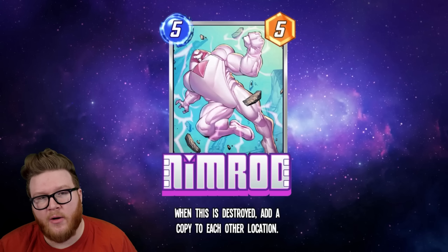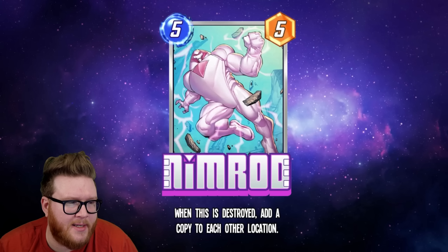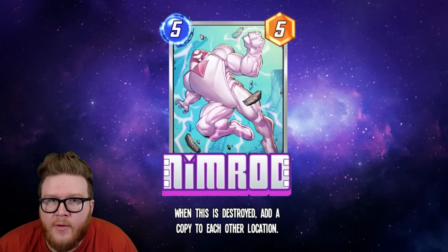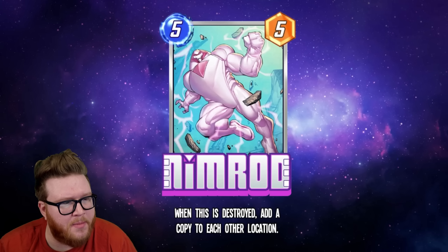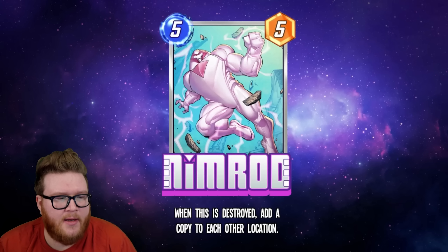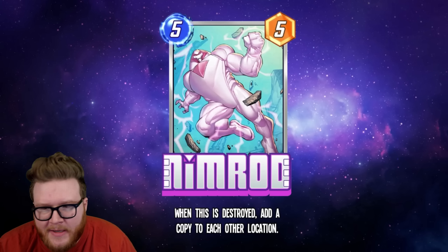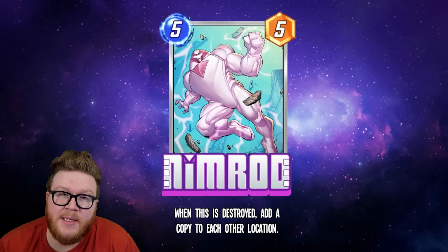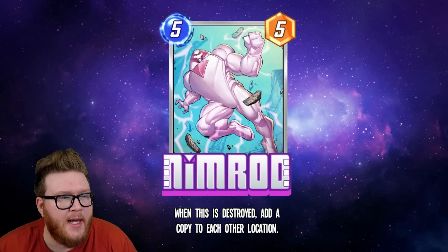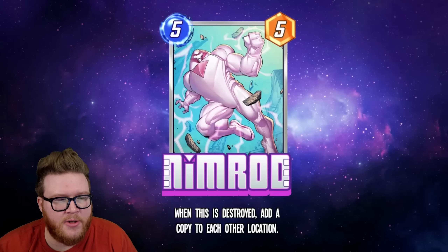Regular destroy cards probably aren't terrible with Nimrod either. With Carnage, if you want to play him late in the game, Nimrod's a great way to put a body in there that still has some upside. Venom is perhaps an even more interesting example — you can use Nimrod to get some big stats into Venom but not lose those stats, because Nimrod is shifting into the other spots. Ultimately, Nimrod is a big destroy-fuel card that allows you to shift stats around and get extra stats.